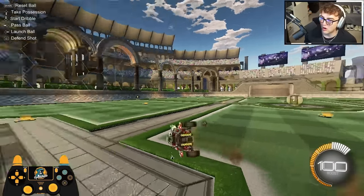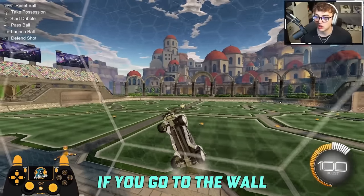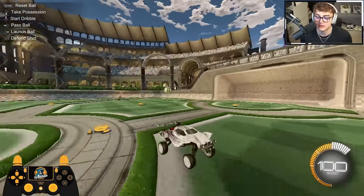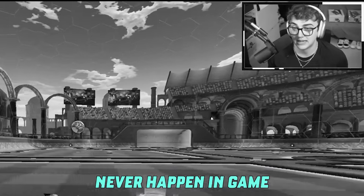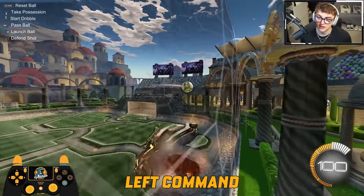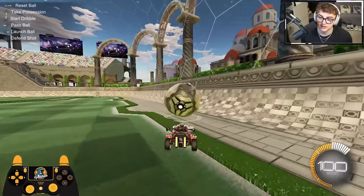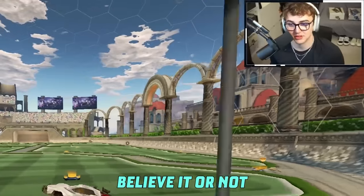Number six: wall shots. You use the left command to shoot the ball at you. If you go to the wall and start climbing in free play, you can use the left command to simulate your teammate passing to you. If you are below GC1, this may never happen in game, but getting comfortable off the walls is good. So you're on the wall, left command, coming off of it, timing your shot with the ball. It's basic wall shots — just another thing you can do that's not air dribbles.